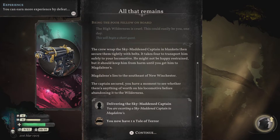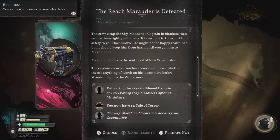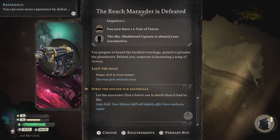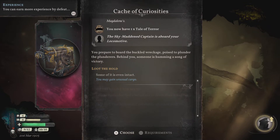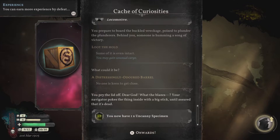Magdalene's lies to the southeast of New Winchester. The captain secured, you have a moment to see whether anything of worth remains on his locomotive before abandoning it to the wilderness. We have a tale of terror, which we do need for our ambition. Let's loot the hold. A distressingly odored barrel — you pry the lid off. Dear God, what the blazes. Your navigator pokes the thing inside with a big stick until assured that it's dead. You now have one uncanny specimen.